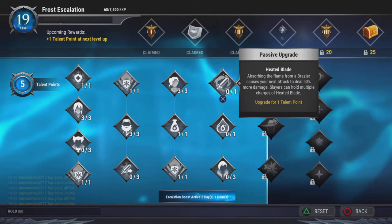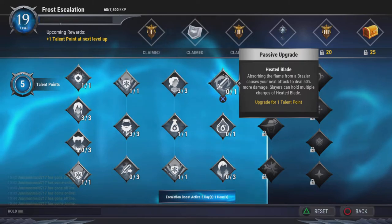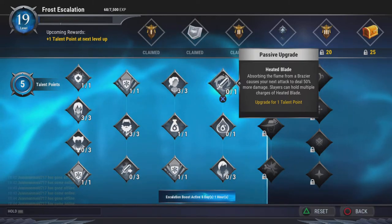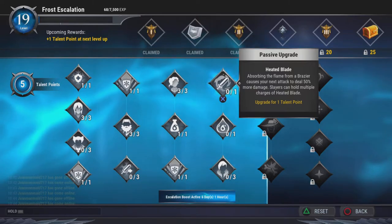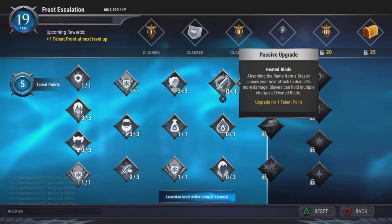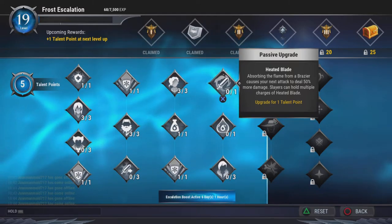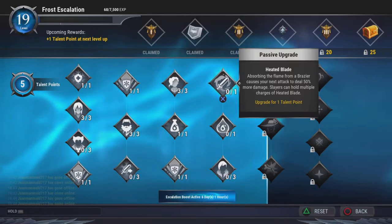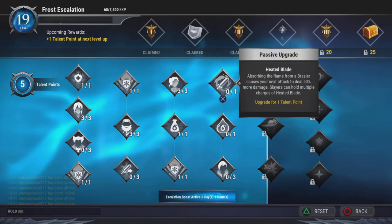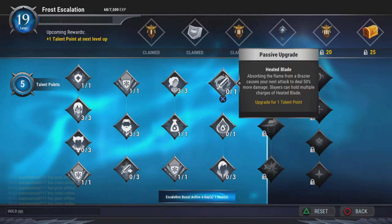Heated Blade could be a hit or miss. Flames from Bozo cause your next attack to deal 50% more damage, and you can hold multiple of them, so it'll be doing 1.5 times the amount of damage for that many attacks. It's decent but it's based on your choice.